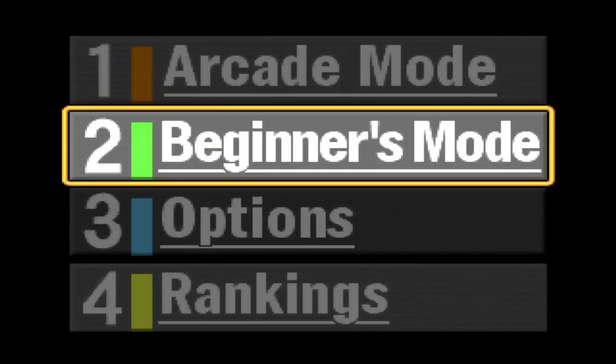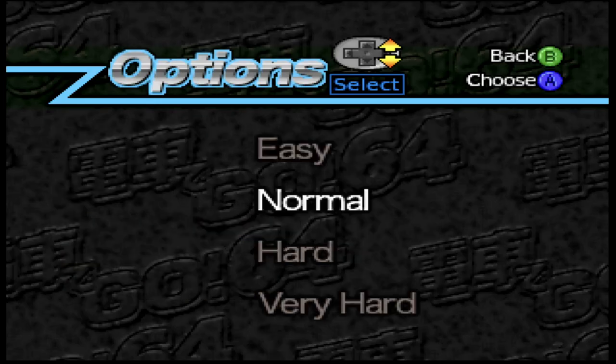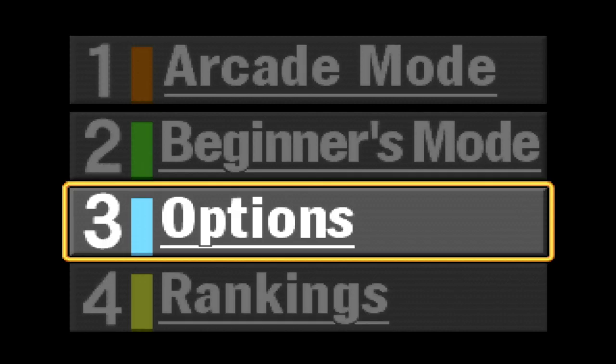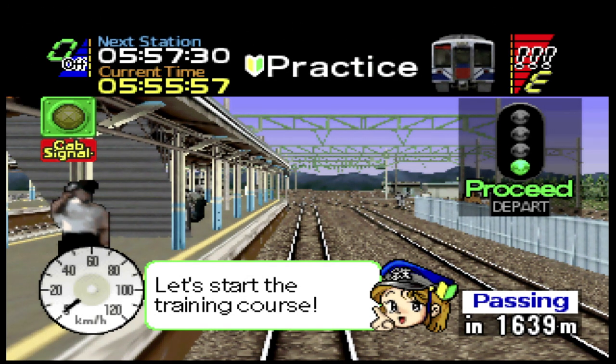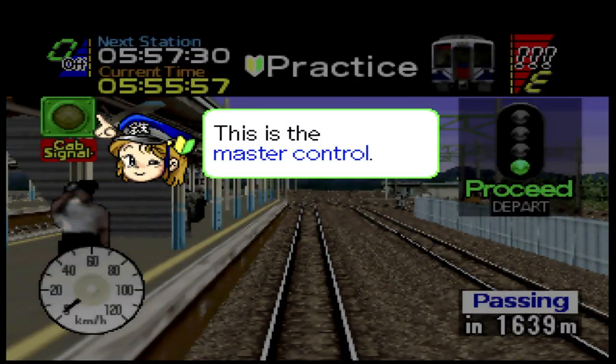Jumping into the game, you have some basic menus, and dipping into the options menu will give you everything you'd expect — from being able to adjust the sound to the difficulty levels. I would suggest that if you're new to the game you jump straight into the beginner's mode, where you'll have a chance to take the game's full tutorial, which will give you the basics needed to go any further. There is also a practice mode where you can get to grips with some of the easier courses to help you brush up on your skills, such as departures, stops and managing speed limits.